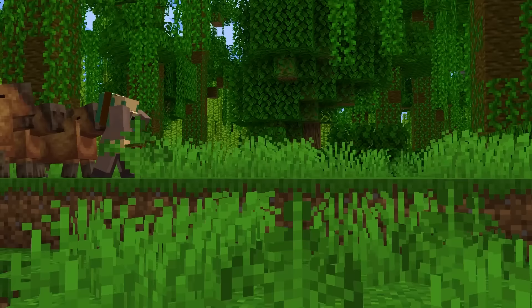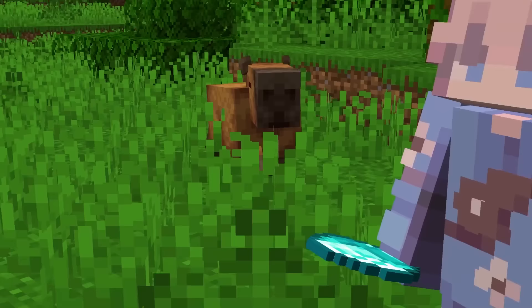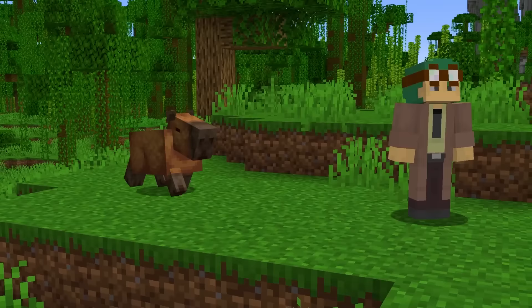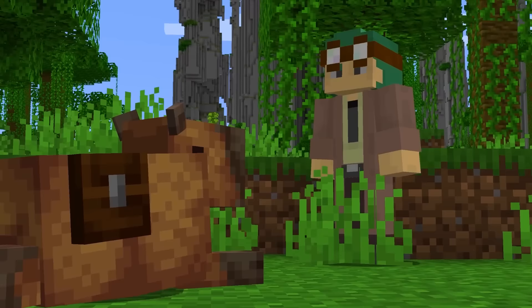Once tamed, they're incredibly sneaky critters. If you right-click a player with a melon, a tamed capybara will take an item from that player's inventory and pass it to you. You can also give it chests to help carry all the stuff you steal.